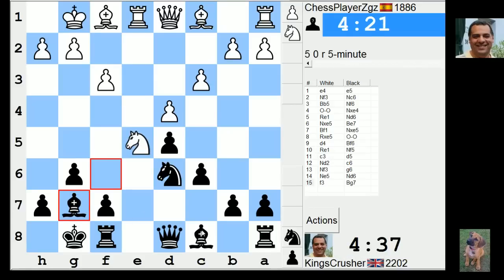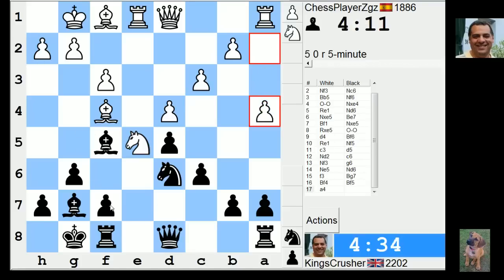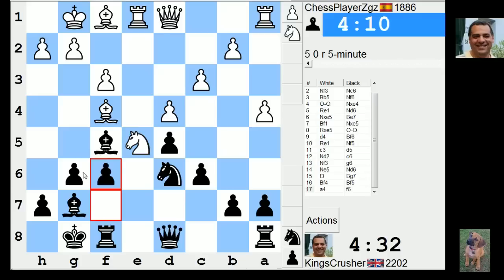Bf5, Qc7, Qc6 — how can I be aggressive here? I can start marching the pawns forward. Maybe f6 and g5 just to spice things up, volunteer some weaknesses.